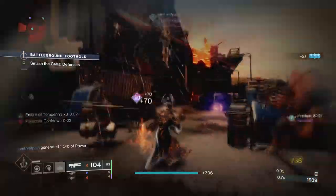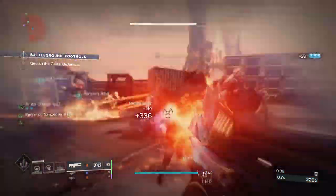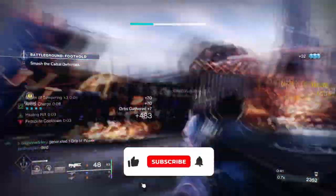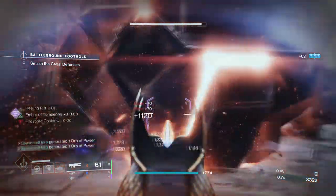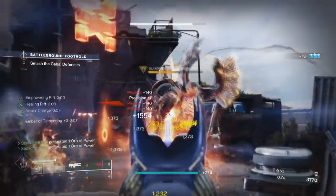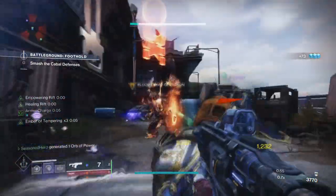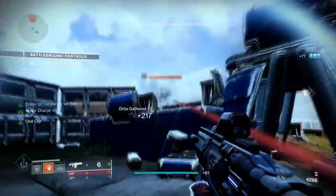Hello everyone and welcome back. Today's build is something I believe everyone has forgotten about because of how generally bad they are, and that is the Prometheus Spurs exotics. These exotics are terrible and they have been poorly implemented in the game, although the idea behind them is quite unique. As no one has touched them, let alone created a build around them, I'm going to be doing you a favor by showing you how to make a workable build around them.